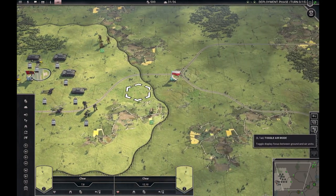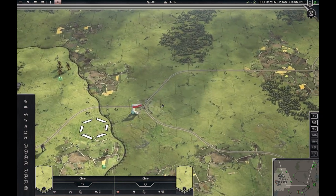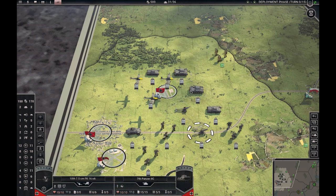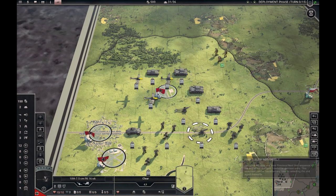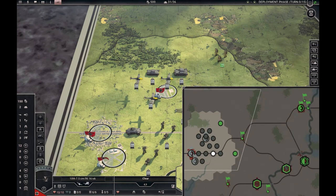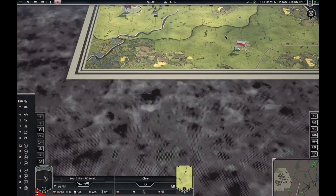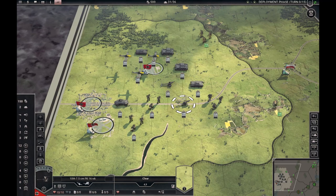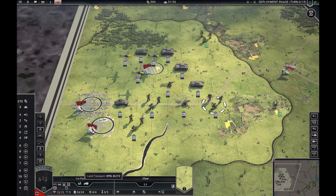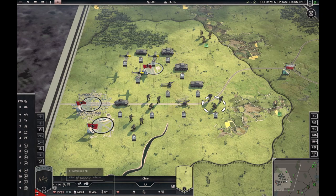That is air mode for you. You have the previous and next unit buttons here — I guess you will use those a lot. You can also sleep a unit for one turn or more turns. You have a sort of minimap here, similar to the strategic map but more compact. If you click a unit, you get to see the unit and what terrain it's in, in one quick view.